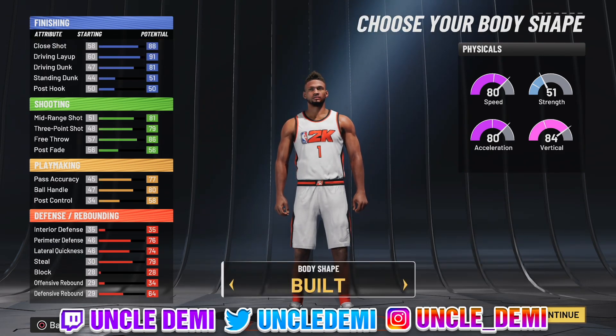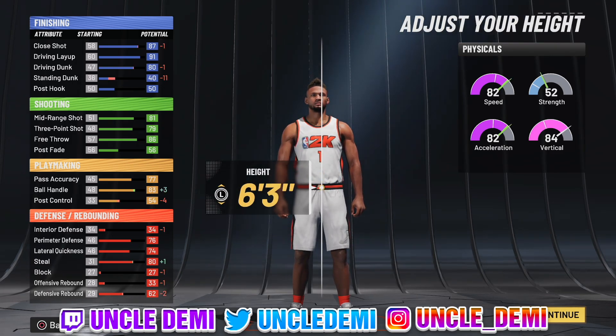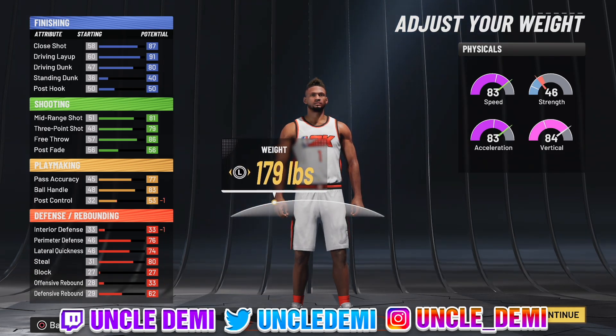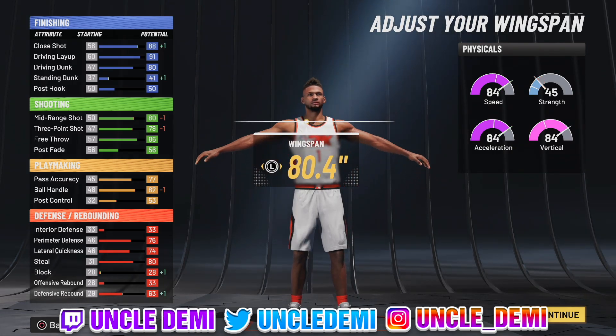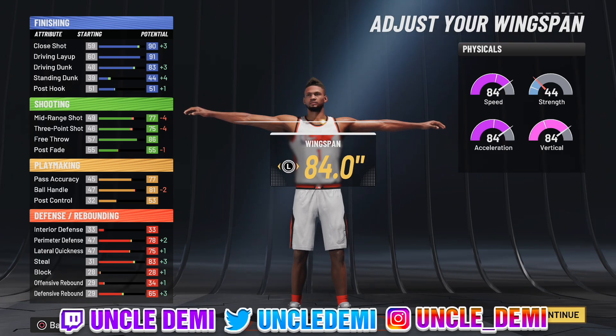Body type — you do want to go built. You want to go 6'3" on the height because we want to make sure we have that 81 ball handle. Then you want to lower your weight all the way down until you get to the 84 threshold, so you want to go to 176 on your weight. And then of course your wingspan — you do want to max that out.